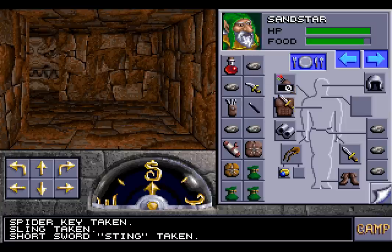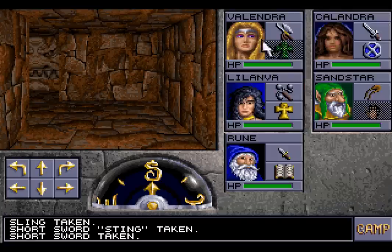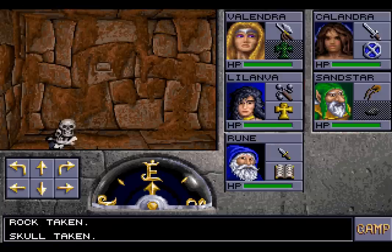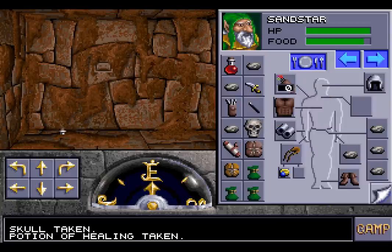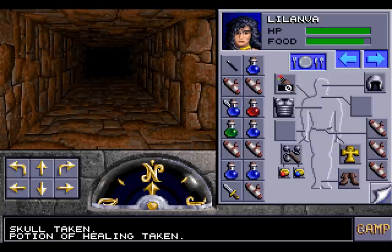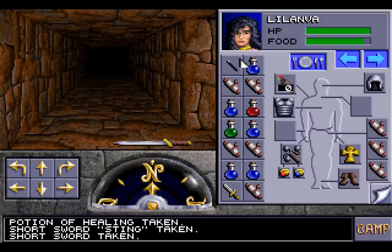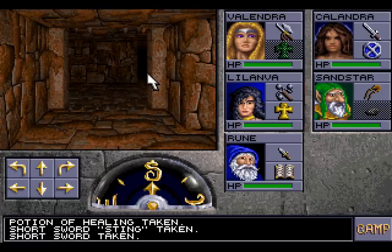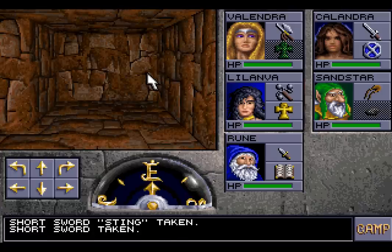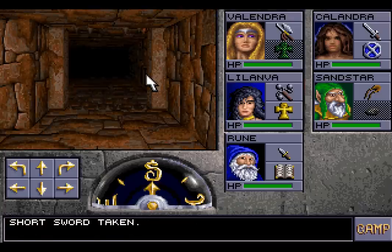We'll have to hold onto this for someone else probably. We have found a skull. And a potion of healing — we want to hold onto this potion of healing, but we're really running out of space. Maybe we don't need this short sword, it's probably not magical. There's a switch that opens this up. Anything else? There is a pressure plate there — that opens that, leading to here.